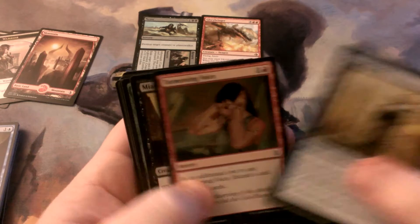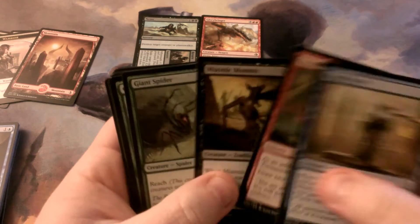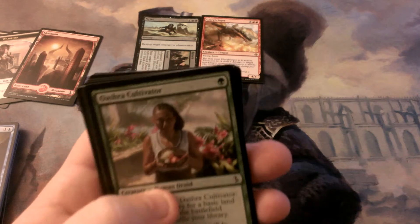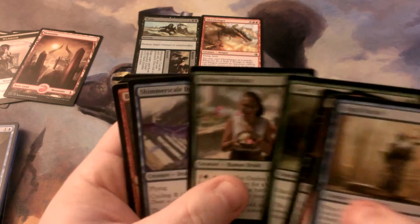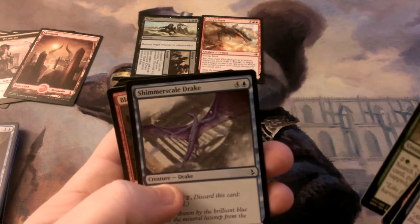Naga Oracle. Tormenting Voice. Miasmic Mummy. Giant Spider. Orasha Cult...